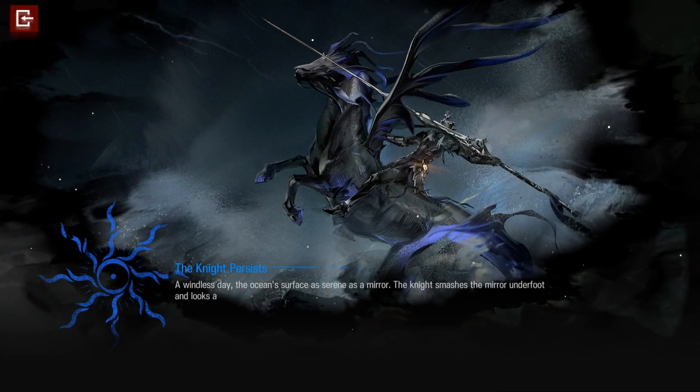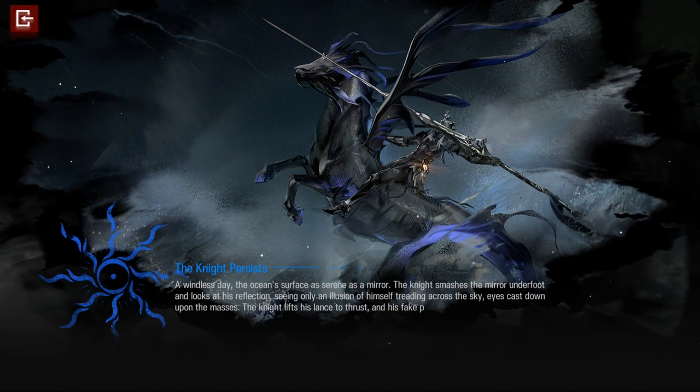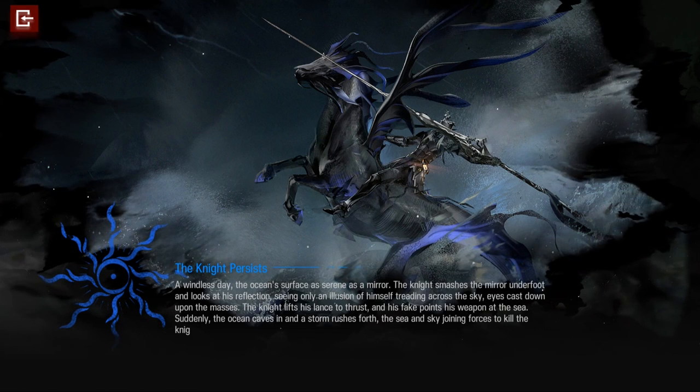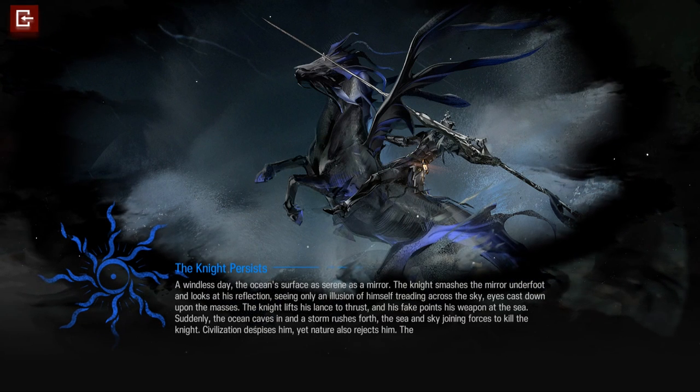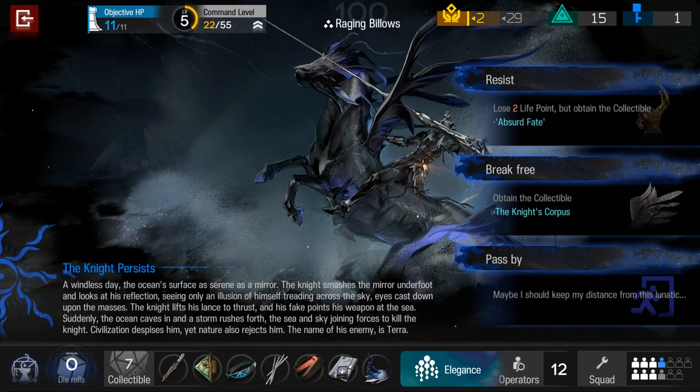Make sure to keep your knight alive from the first floor to the fourth floor, because when you enter the fifth floor, the knight will be gone. In another encounter, the knight persists. You can choose the second choice to reduce the knight's defense, but then your knight will be super fragile, so you have to protect him very well.